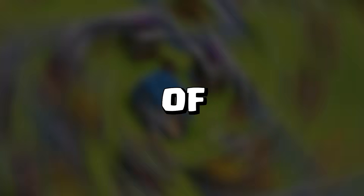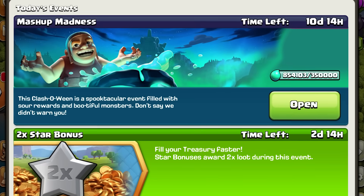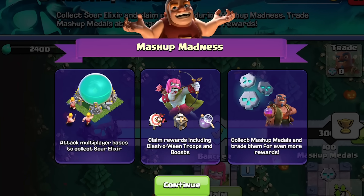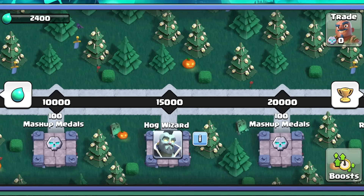Today is Episode 5 of the Town Hall 12 Free-to-Play Series in 2023, Day 90. We are like 10 days out from the end of the Mashup Madness event, and this is probably one of the best updates that Clash of Clans has ever released as far back as I can remember, because everybody, regardless of your Town Hall level, got to participate in this event and got some awesome rewards.